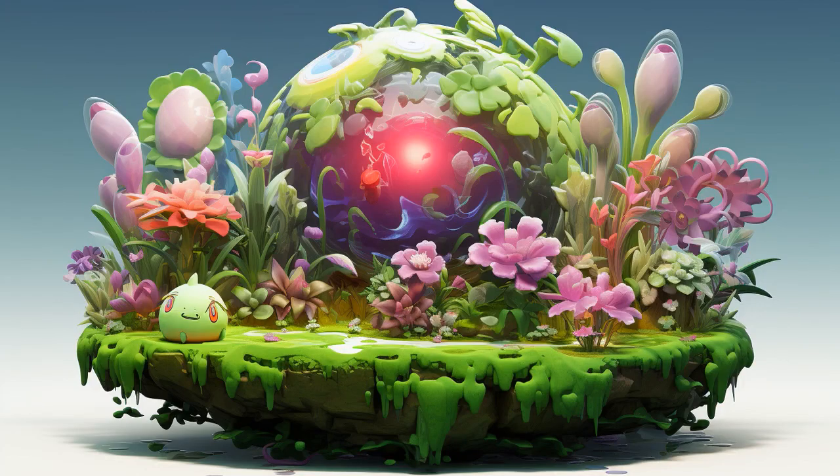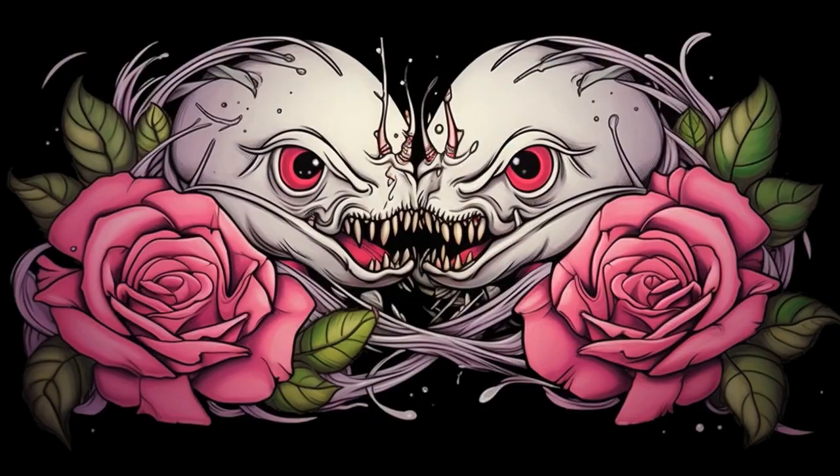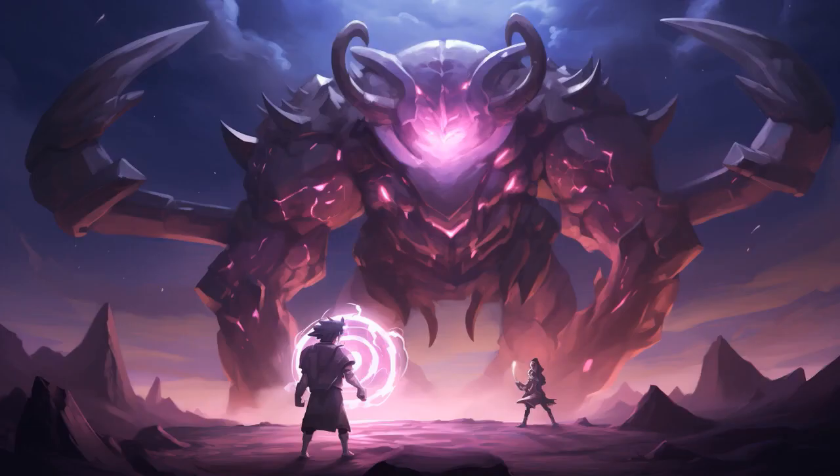Why don't Roserade and Swinub play hide-and-seek anymore? Because every time Roserade counts, Swinub tries to hide in a snowdrift, but his snout always sticks out, giving him away. And when Swinub counts, he complains that Roserade cheats by photosynthesizing instead of hiding.